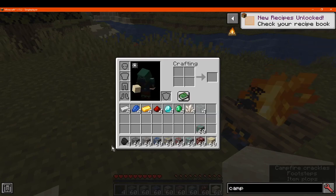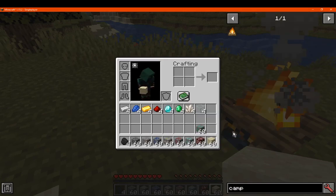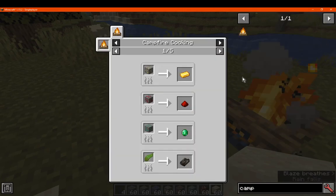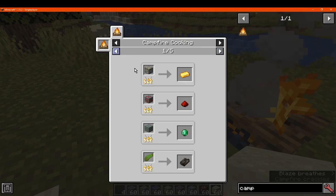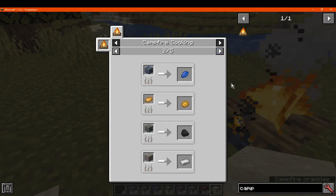So if you want to smelt ores or sand, now you can do that, and you can see the recipes in JEI as well. It only gives you one of each though, so it's probably best to stick with things you'll get more out of, compared to ores you'd want to use fortune on, like redstone, emerald, and similar ores.